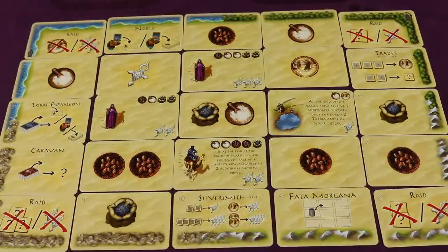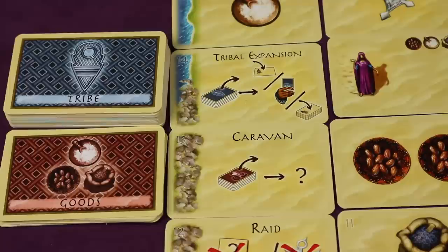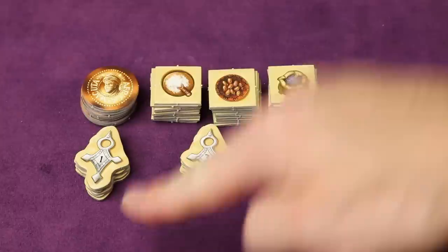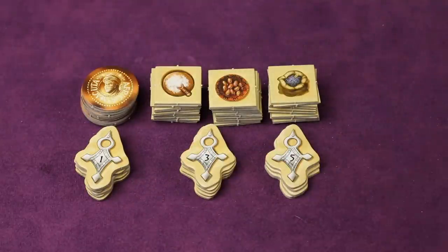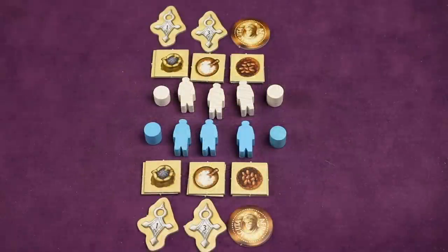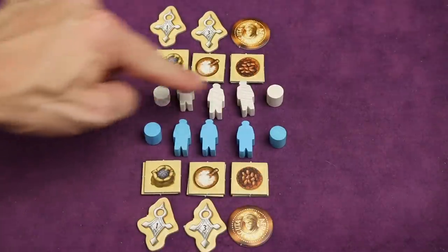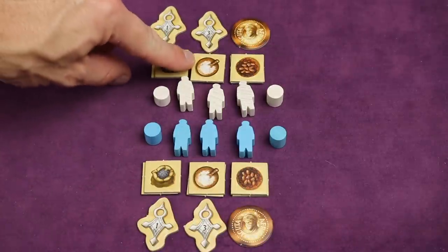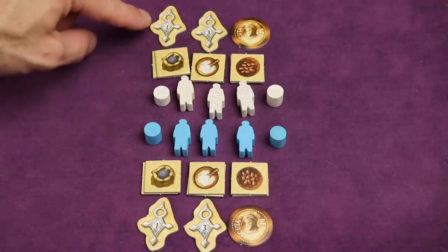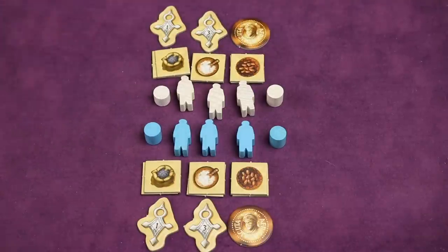When you place the center cards it might look something like this. On the left side of the border you can place the tribe deck face down next to tribal expansion, and the goods deck face down next to caravan. Next, set up a supply for goods and victory point tokens: gold, salt, dates, pepper, and victory points of one, three, and five. Each player selects a color — white or blue — and takes the three target markers and two tribe markers. From the supply each player gets two pepper, two salt, two dates, one coin, one one-point token, and one three-point token.